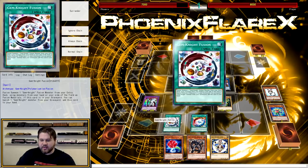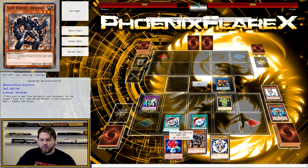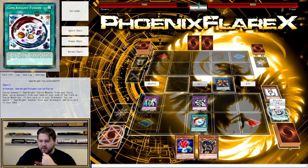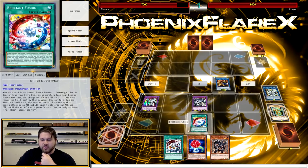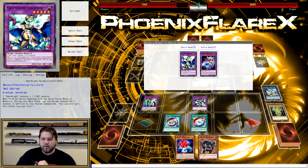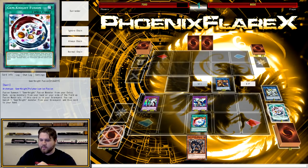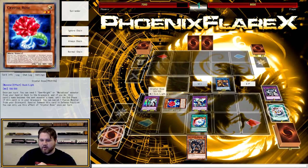From here, you're going to activate Gem Knight Fusion and fuse into Zirconia using the Tourmaline — which can be in your hand or on your field; in this case it's Rabbit so it's on our field. Then we're going to use Gem Knight Lapis, summon this here. Then activate Gem Knight Fusion again, banishing Phantom Quartz from the grave to add it back. We're just using Zirconia as a stepping stone to get Crystal Rose on the field. So we're now going to make Seraph Knight using Gem Knight Zirconia and Crystal Rose.